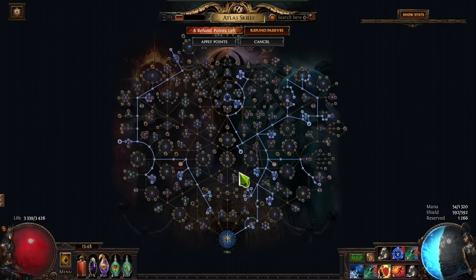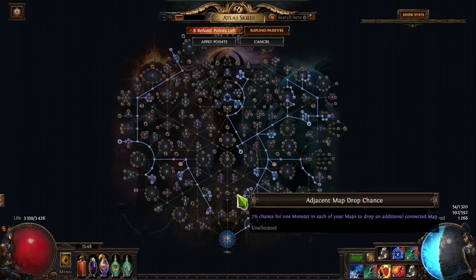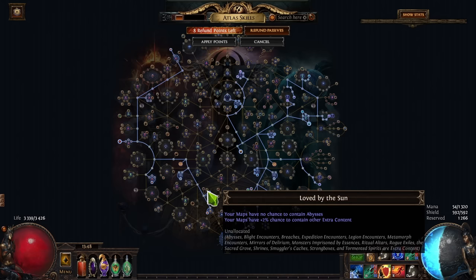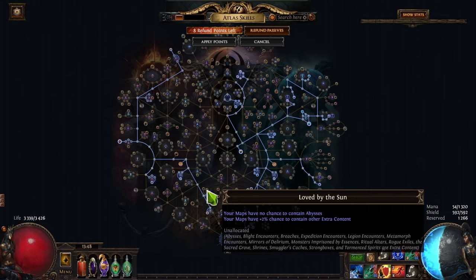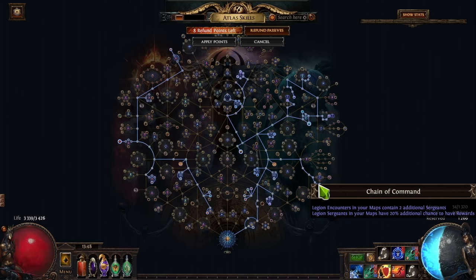That's basically it when it comes to the atlas. We're also running singular focus because I don't want any maps other than the ones I have favorited — it's much easier to sell them if you're only dropping the stuff you have favorited. And then I was blocking abysses and breaches, but I unblocked them because I needed some extra points to pick up the chain of command.